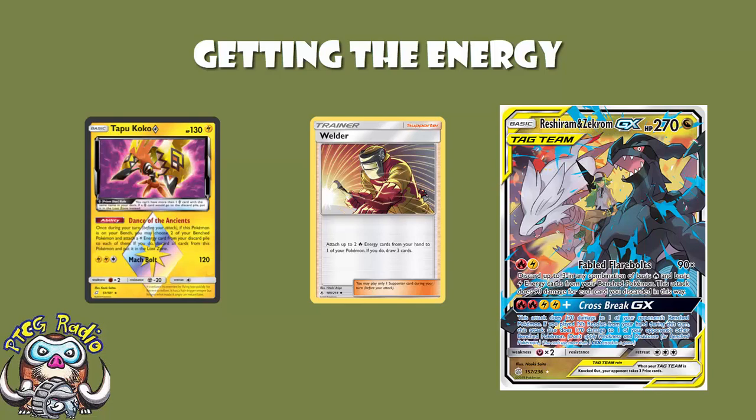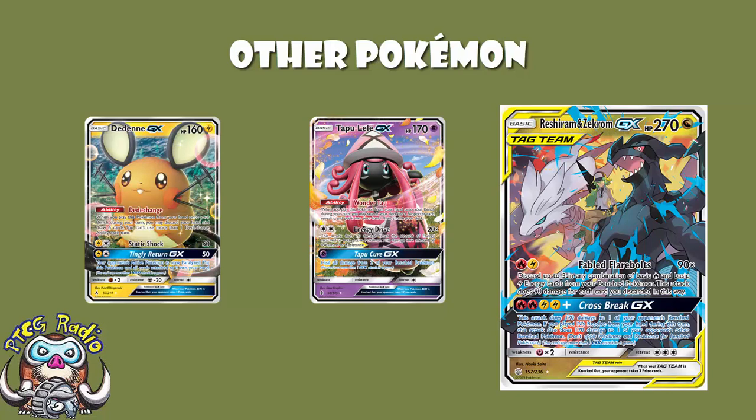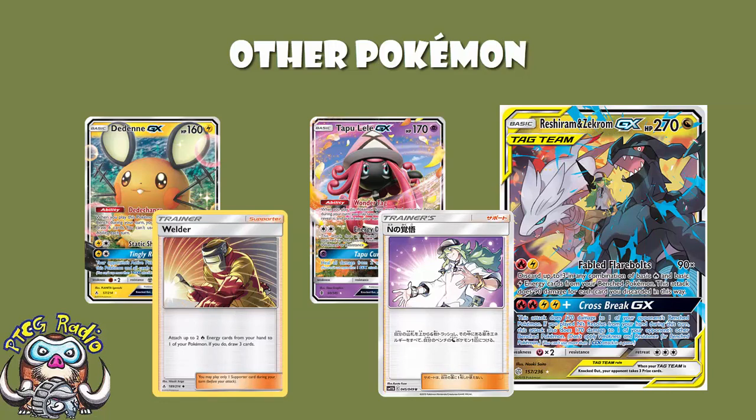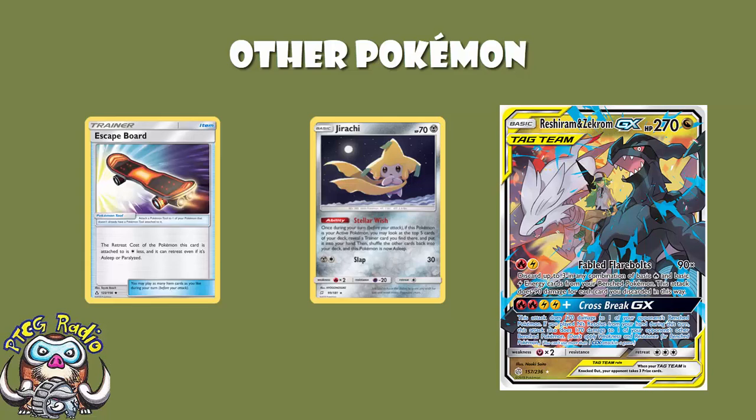There are a couple of other Pokemon we're playing here. We're playing Dedenne for extra speed. The one really big loss is Tapu Lele — this deck plays two Dedenne and two Tapu Lele. There's nothing stopping you playing three or four Dedenne, but losing Tapu Lele does hurt because it guarantees your Welder or your End Preparation. I think you can make this deck fast and consistent enough without Tapu Lele, though I'll concede it sees fair play in the Japanese lists. We've also got Jirachi: active, look at the top five cards, find a trainer, put it in your hand, then use Escape Board to retreat for free.